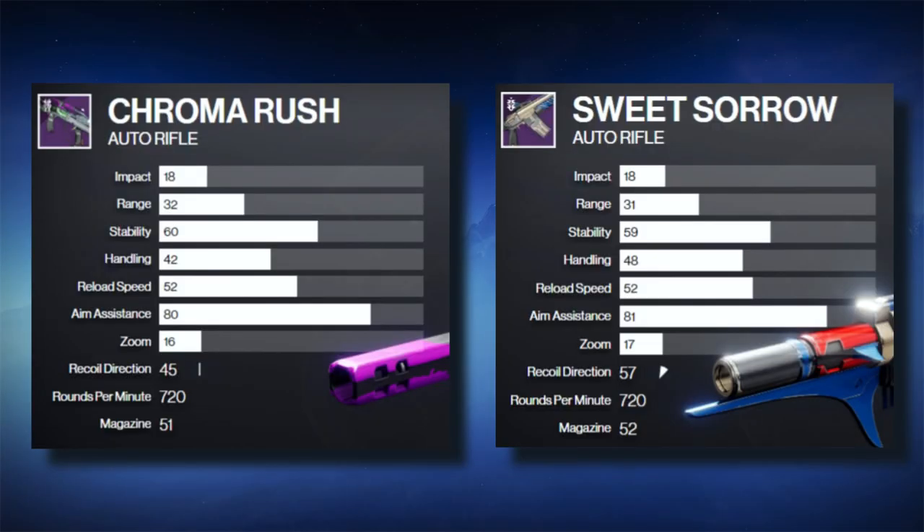Starting out, we've got the reticle zoom. If you're unaware of how zoom affects weapon range, here's a TLDR: the higher the zoom magnification on a weapon, the longer its effective range is. In the case of Sweet Sorrow and Chroma Rush, we notice that Chroma Rush has 16 zoom and Sweet Sorrow has 17 zoom.